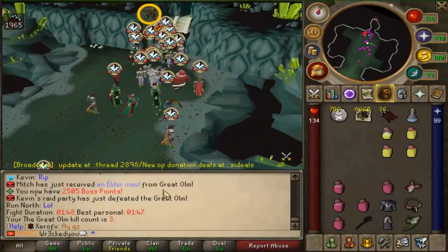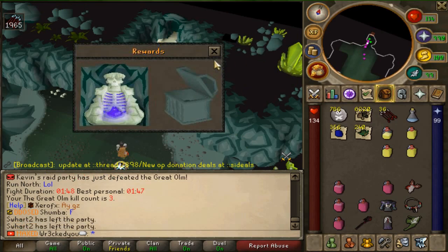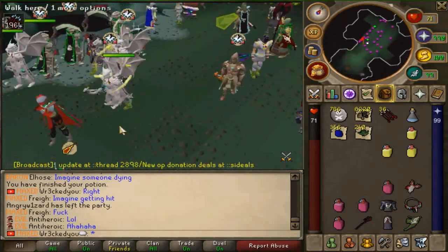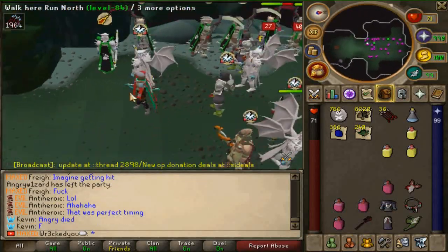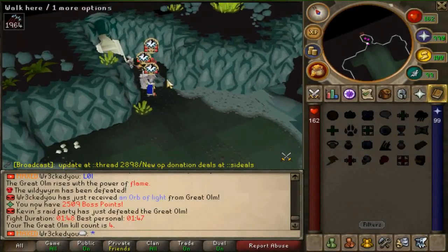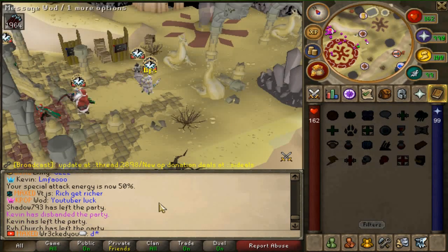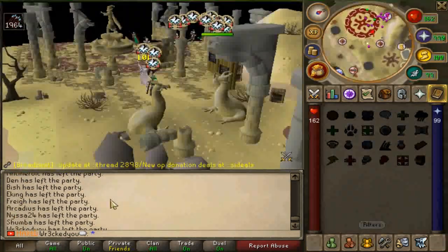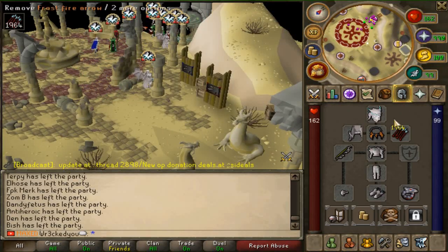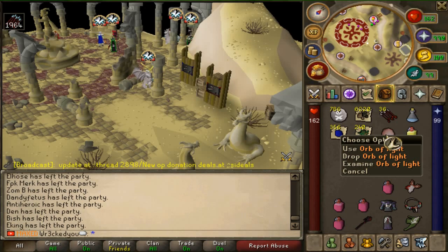Mitch got a freaking Elder Maul — you lucky bastard! And we didn't get anything unfortunately, third time wasn't the charm. Wait — we just got an Orb of Light! I didn't even notice that at first, I saw people spamming and then realized it. Your boy pulled out the rare drop — the Orb of Light! The RNG blessed me, let's go Sim gang!